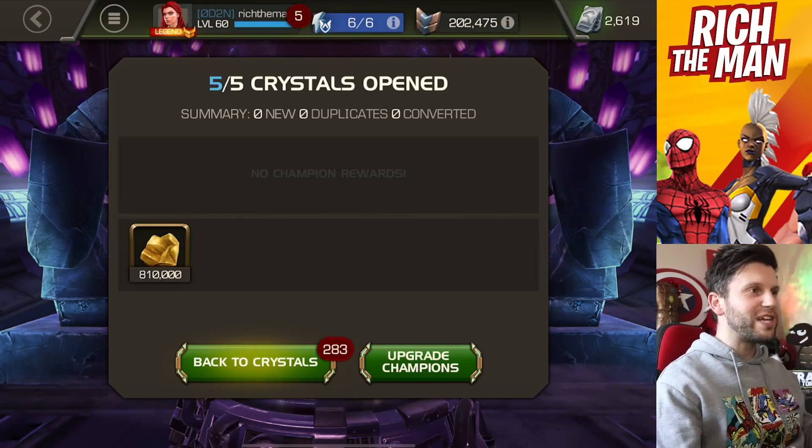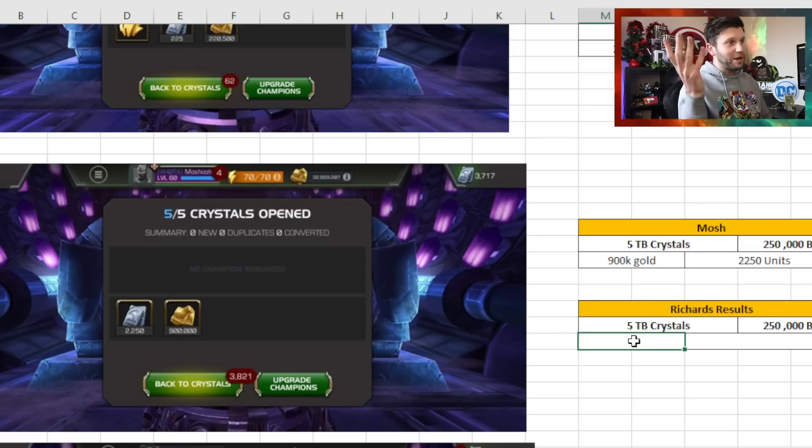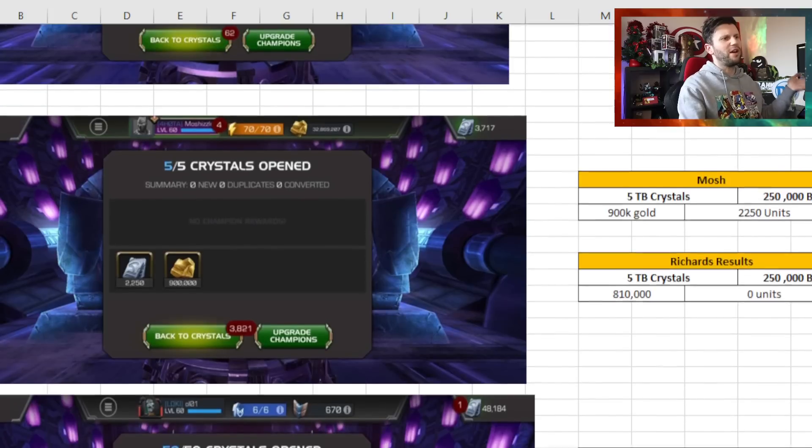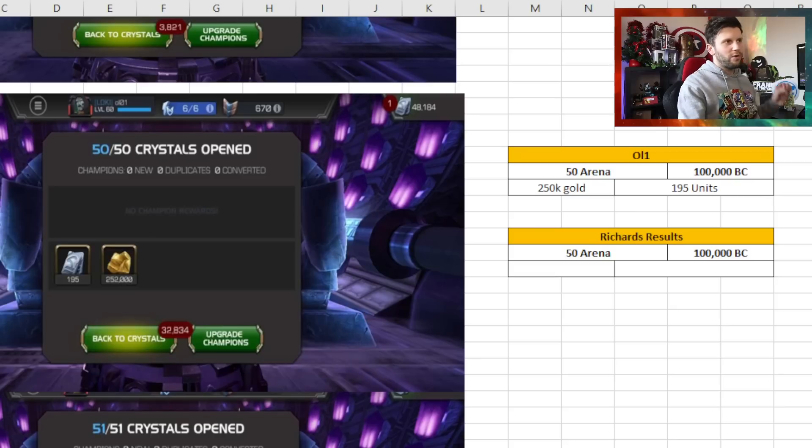Oh my god. It was wishful thinking to think that could actually happen. It's a massive L in comparison - putting zero units in is awful. That just goes to show you this is why I stick a lot of the time to arena crystals. I know people will say 'why aren't you doing it?' - but it's for the video, just a fun comparison type thing.